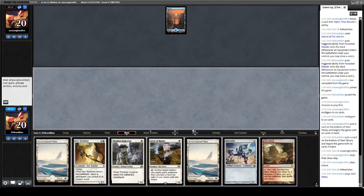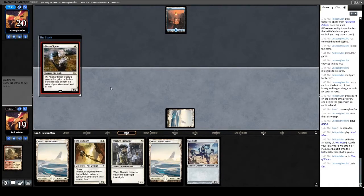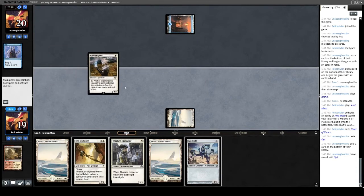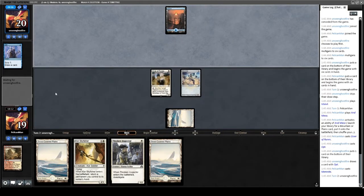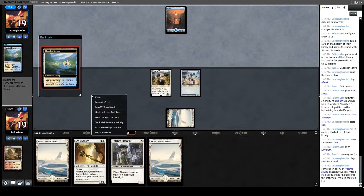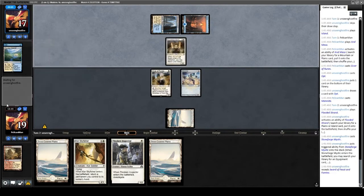Opponent leads on Basic Island. We draw Arid Mesa — pop that straight away to thin the deck. We don't really need to worry about drawing lands because our opponent is going to Path them over the course of this game. Opting in response to the Giver of Runes. Giver resolves. We'll play out Memnite because we want to start dealing damage. Even if we draw a quest, we can still Skyfisher the Memnite at some point. Opponent cracks Flooded Strand, plays Stoneforge Mystic — I'm really glad we brought in Disenchant and Fragmentize. They get a Sword of Feast and Famine.